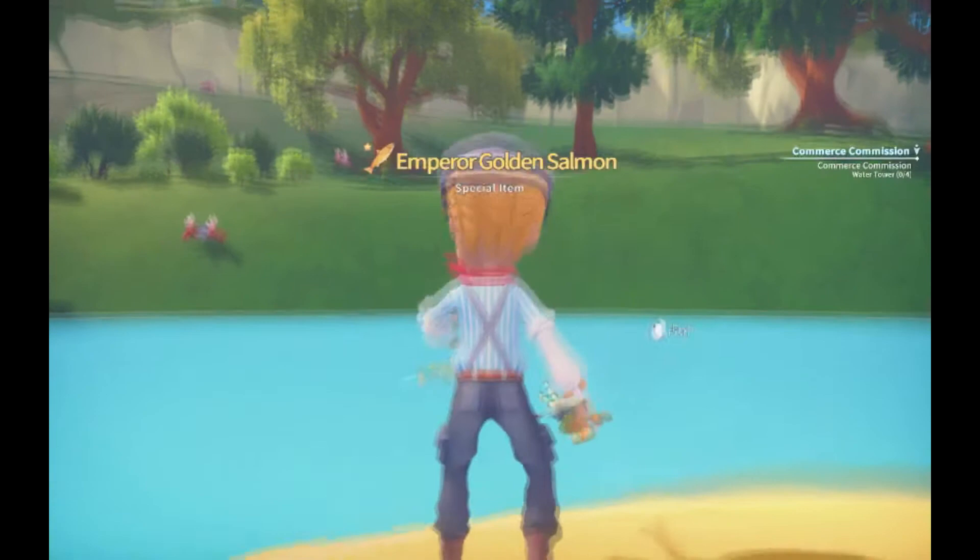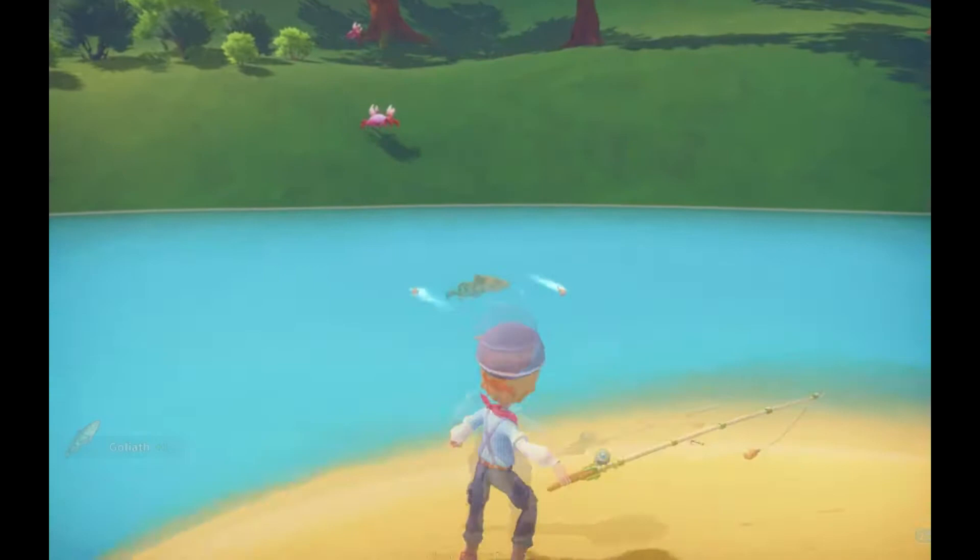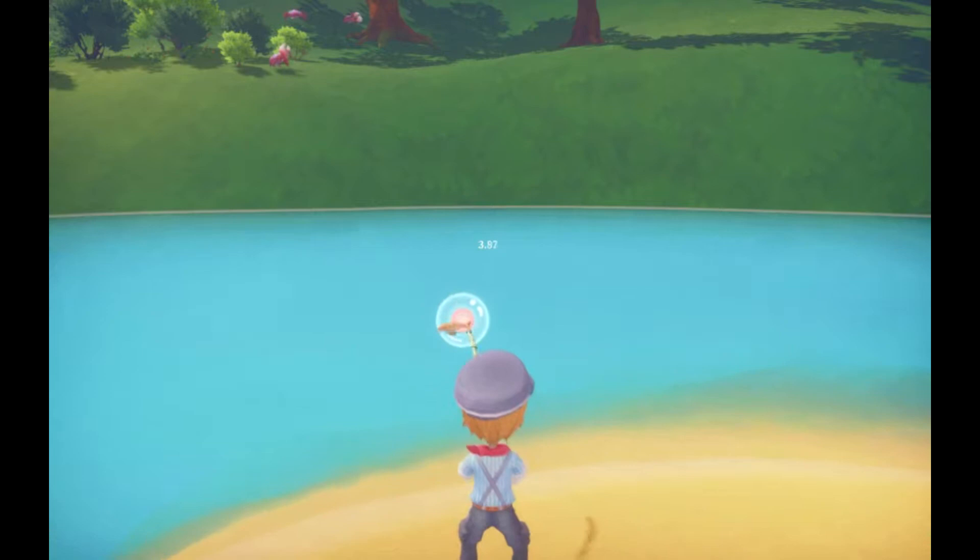The first location is the fishing spot near the waterfall, which is west of the bridge leading to the desert. Here you can find the golden salmon and goliath fish. These are found in the same river as the starting fishing area, which contains the catfish and frogfish, right next to the Amber Island bridge.